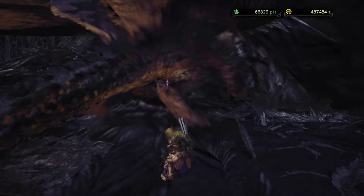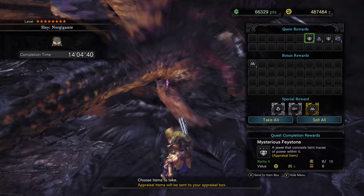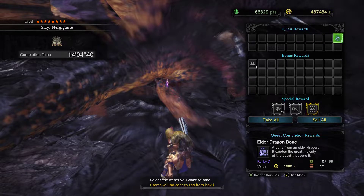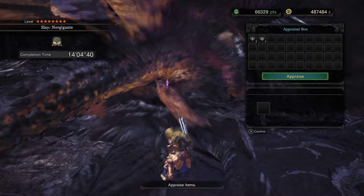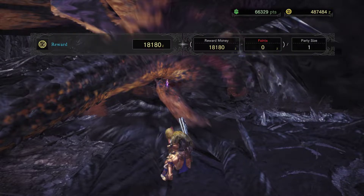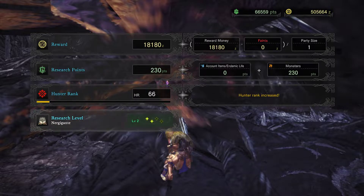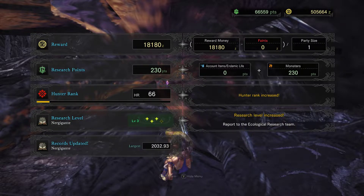Honestly, it wasn't a bad Nergigante fight. I used a lot of Mega Potions — he interrupted a lot of Mega Potions — and I kind of wasted a couple. There's nothing specifically I need out of him; it'd be nice to get a gem, more horns are always useful, so it's nice to see some talons and stuff. I think I have a sword for him I should make as well. Well there you go — that's a level up, and we learned a little bit about Nergigante.